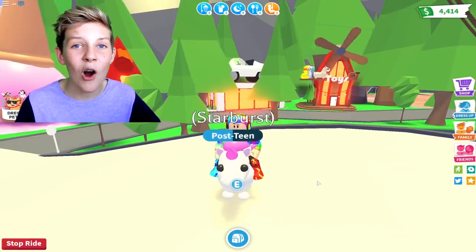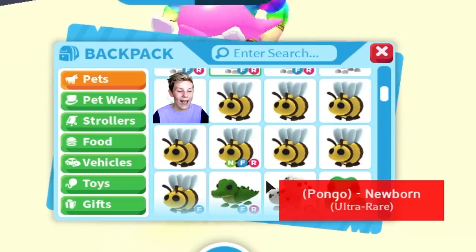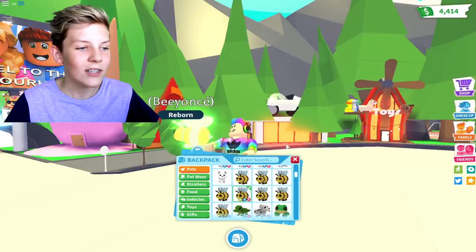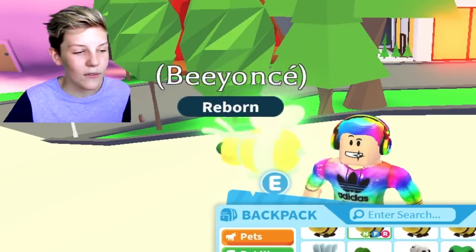The hacks I'm going to show you today are all about levelling up your pets so that you can make neons. Neon pets are really easy to find in your backpack, because they have the little N symbol on their icon, along with the F and R symbol standing for Fly and Ride. This is Beyonce, my neon bee, which is super bright, probably one of the most neon pets in all of Adopt Me.